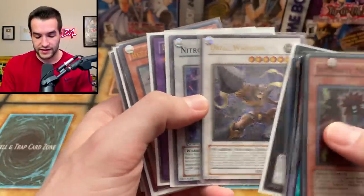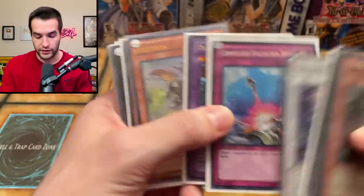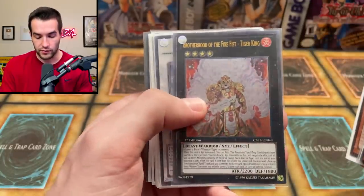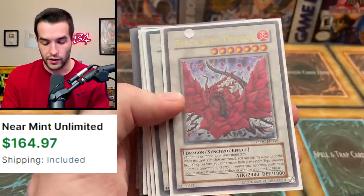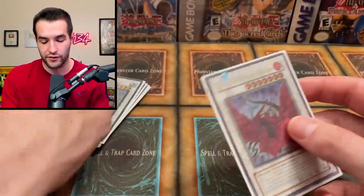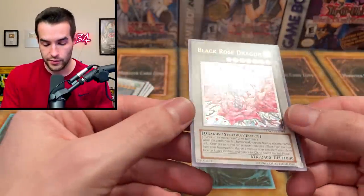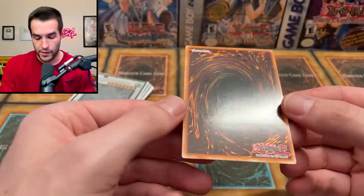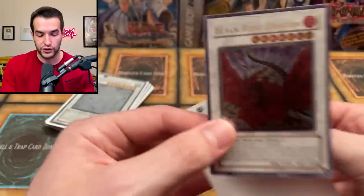And we got the Drill Warrior - that's for those Edison decks. Pretty cool. Nitro Warrior, the Dragon Master Knight. Compulsory Evacuation Device, the Beatron Ulti, the Anishi Ulti, Brotherhood of the Fire Fist Tiger King, the Six Samurai Shien. And here we go - we got the Black Rose Dragon Ulti. Let's look at the Black Rose first. A little bit of something going on right there if you guys can see that. Back is - wow - pretty clean. Pretty clean overall on this card, a pretty nice Black Rose for sure.